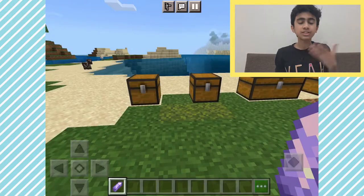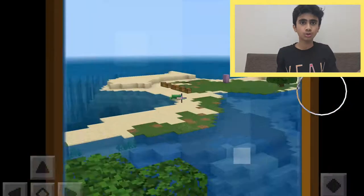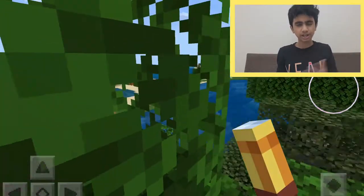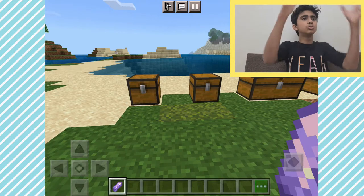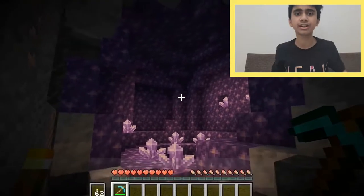Next up we have the amethyst shard, which can be used to make various things like the spyglass I've just shown you. Amethyst shards come from these cool amethyst geodes — they're like domes which you can see on the screen right now.